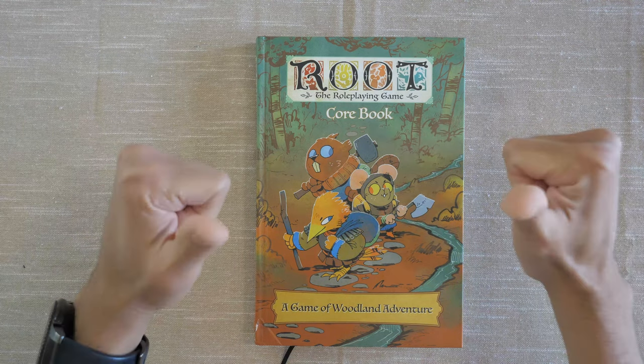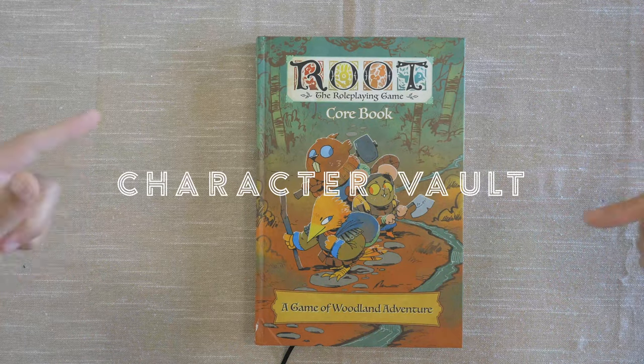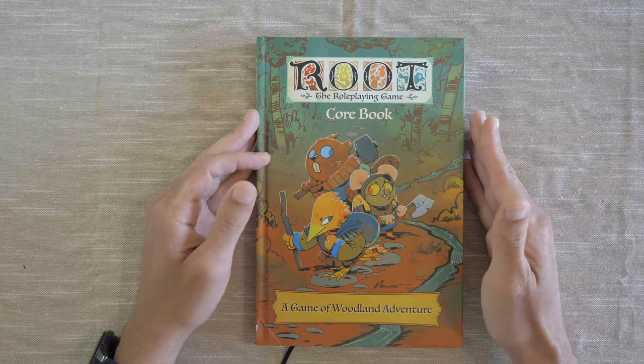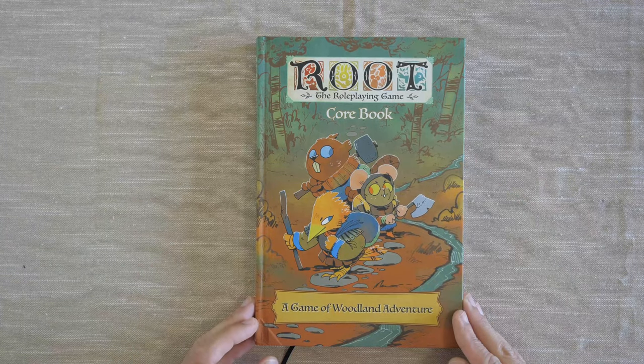Welcome to the castle everybody. This is Nightsaber Z42 and this is Character Vault, where I go through the whole character creation process for different systems. Today we're going to be taking a look at Root the role-playing game, or at least the core rulebook — a game of woodland adventures.